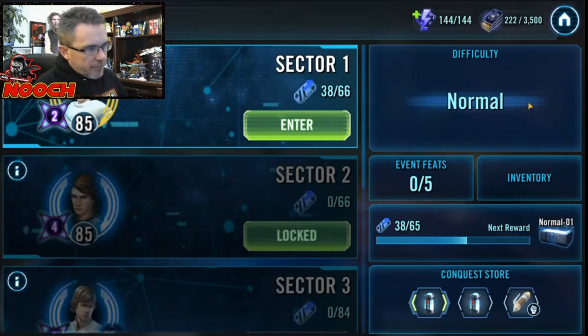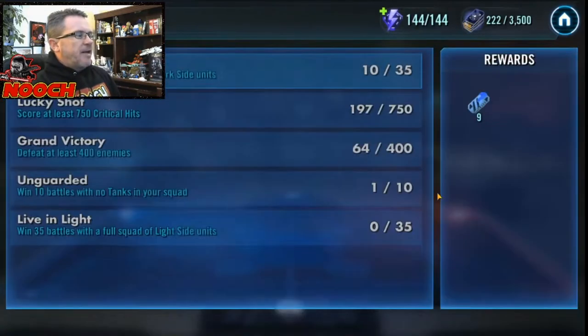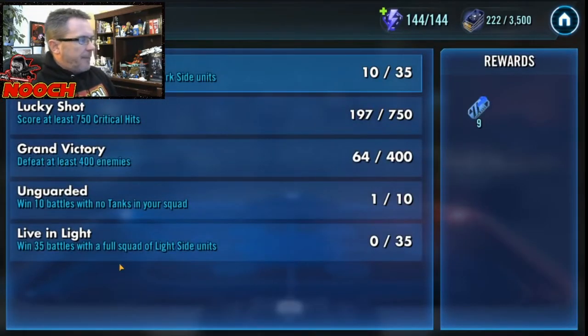We're clearly doing the normal mode. We're trying to get these event feats built up. The interesting thing you're going to see when you're playing at this level is maybe you do have a really good light side and dark side team. Nooch has really only developed dark side characters to this point, so I cannot accomplish winning battles with a full squad of light side units. Nooch has First Order, Darth Vader, and Bounty Hunters — those are Nooch's best squads.